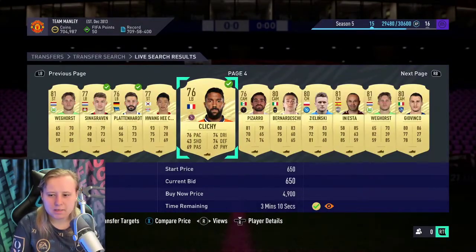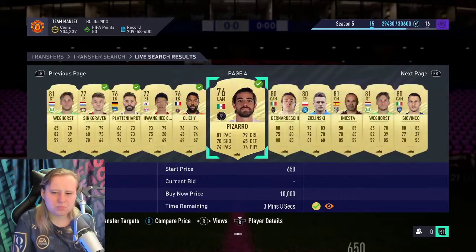Just have a sneaky bid on them even if they're not from a good league. I highly recommend doing this — just bid, the worst that can happen is you don't get the card.